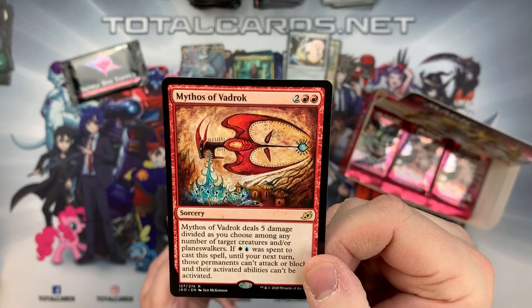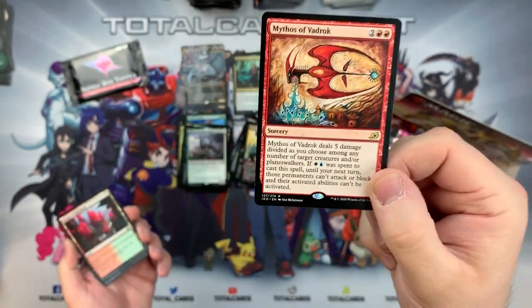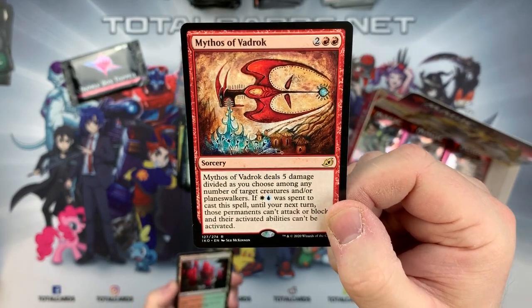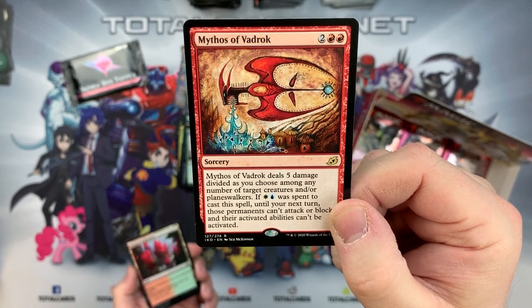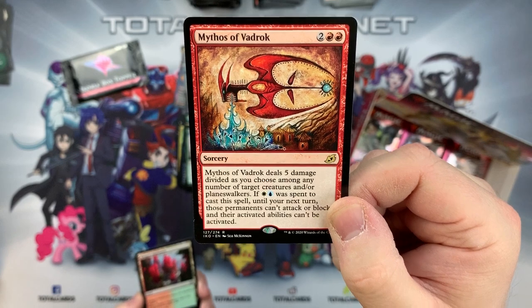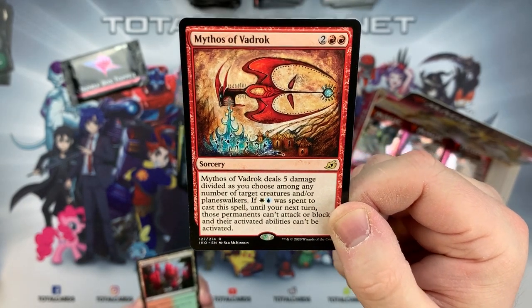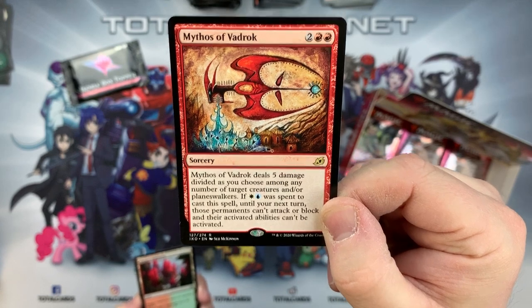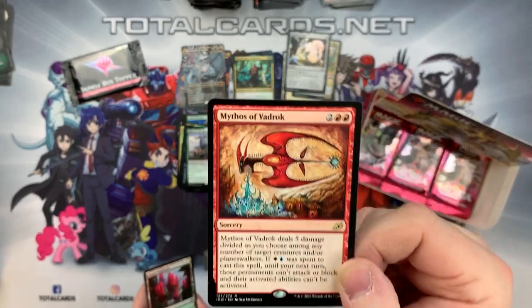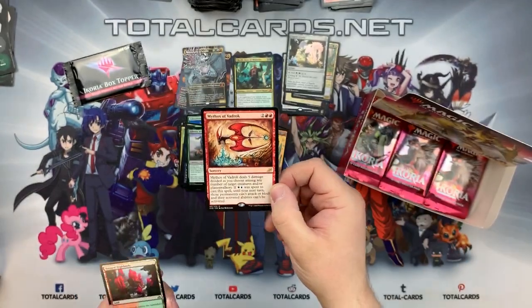We also have a Mythos of Vadrok - interesting card. There's obviously a cycle of Mythos throughout the set. It's two and two red - Mythos of Vadrok deals five damage divided as you choose among any number of target creatures and planeswalkers. If white and blue mana was spent to cast a spell, until your next turn those permanents can't attack or block and their activated abilities can't be activated. It's great to lock down people's decks, especially in Jeskai colors when you don't play many creatures.